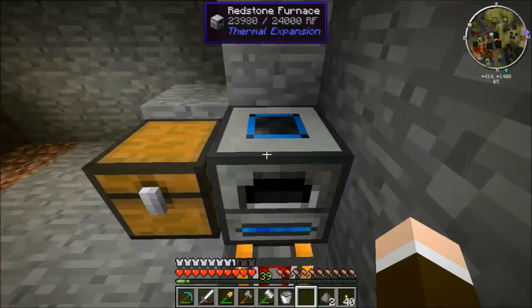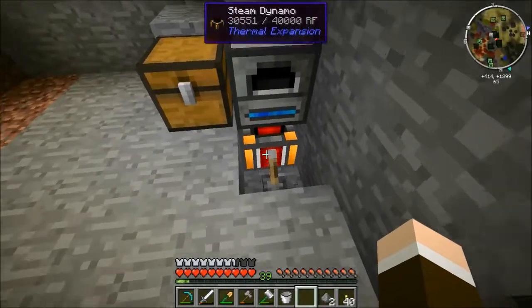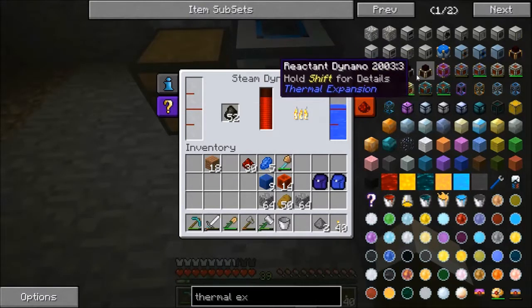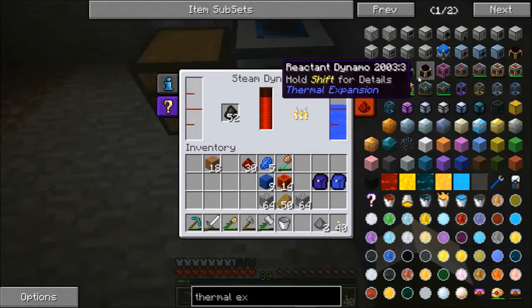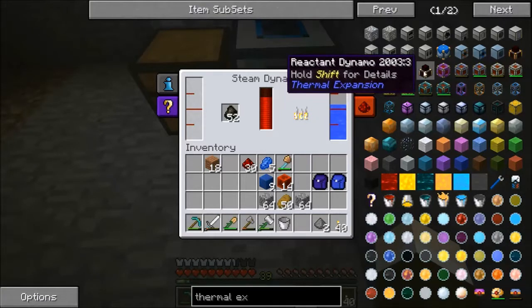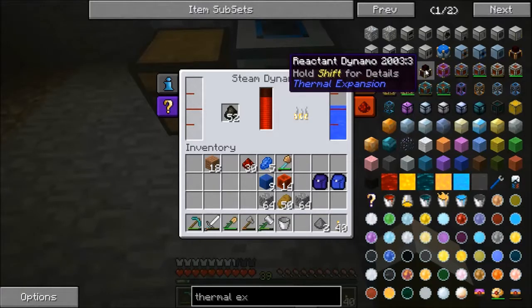What I needed to do was build a steam dynamo, which is the thermal expansion version of engines, which is apparently what it needs now. In the previous versions you could use the BuildCraft engines to run these — it was compatible — but unfortunately it does not look like that is the case anymore.